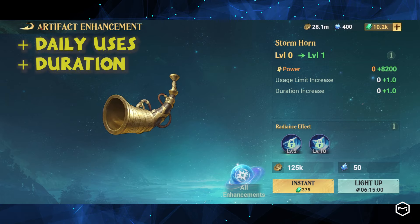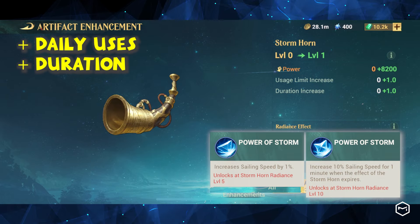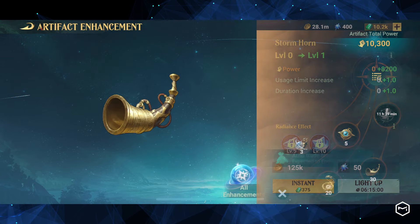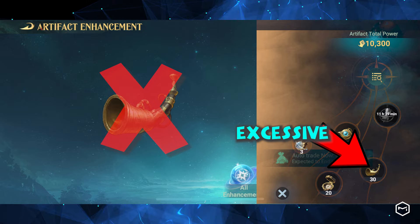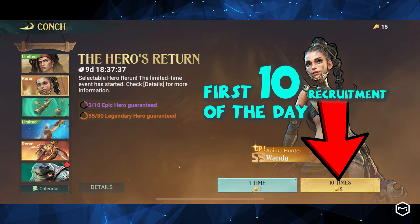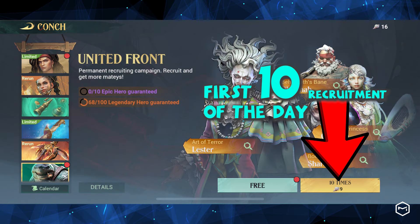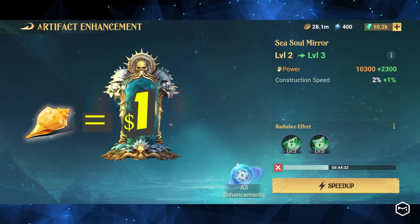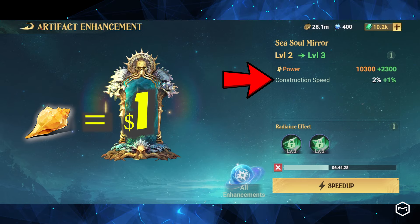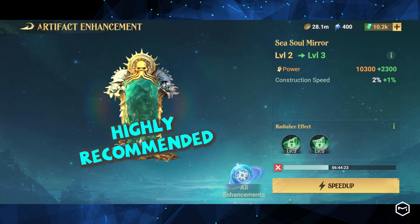The Stormhorn Enhancement increases the usage limit and duration, and boosts sailing speed by 1% and 10% after use. However, we won't prioritize it because we have excessive horns from the treasure hunt. The Sea Soul Mirror Enhancement is highly sought after within the artifact category, as it reduces Echo and M conchs to 9 for the first 10 recruitment daily. This enhancement not only saves over $1 daily if conchs are purchased from bundles, but also increases construction speed by up to 5%. It is highly recommended to be prioritized.